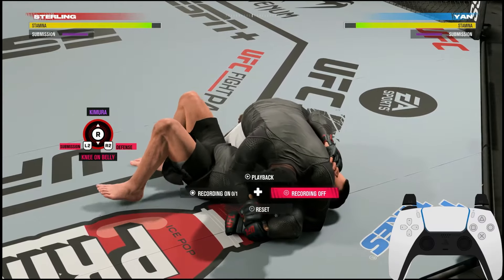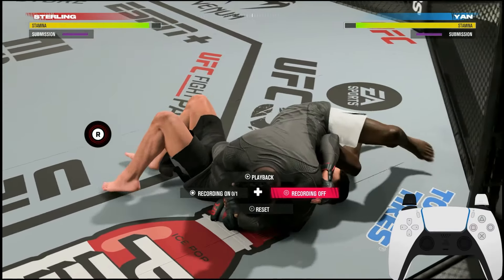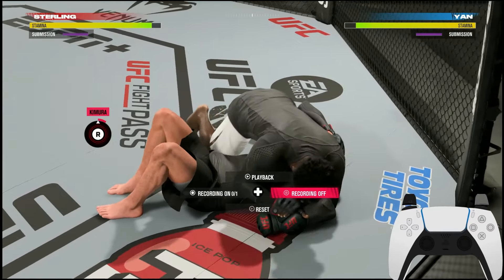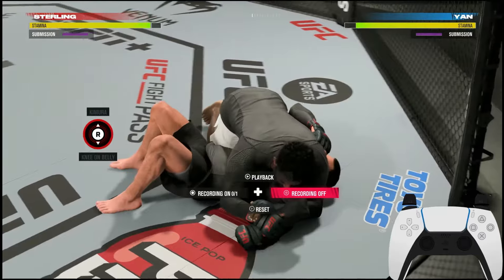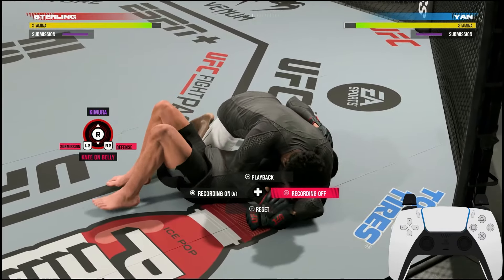You're going to have to go into practice mode and see what the startup animations look like for the submissions. A key hint: when I go for a kimura, I try to step over the arm that he's framing with — that's how you know he's going up, so you deny it.